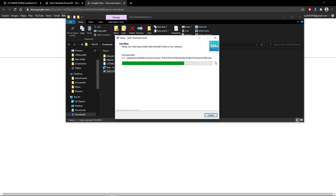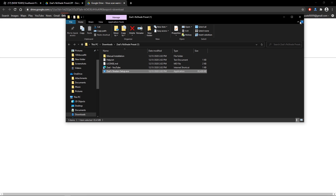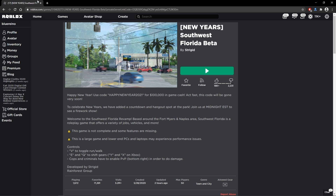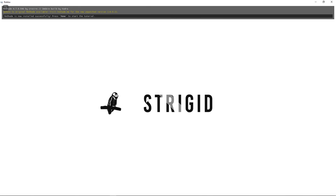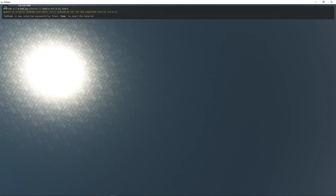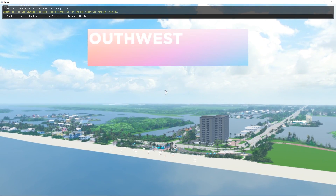It's just going to download straight to your Roblox — you don't have to do anything else. Close out of the installer and hop right into Roblox. As the game loads, you'll see a message at the top saying it was installed successfully, and to press Home to start.